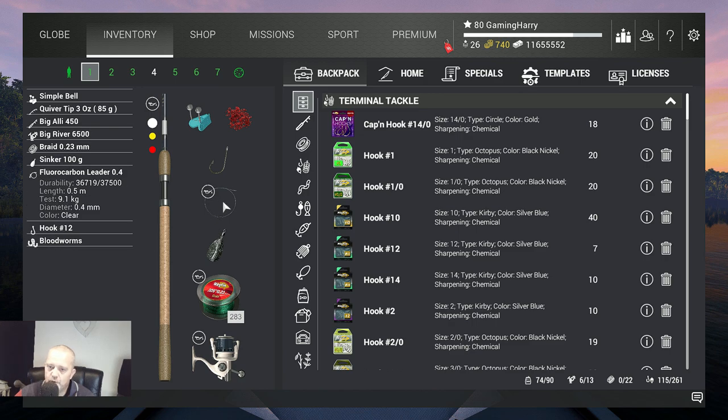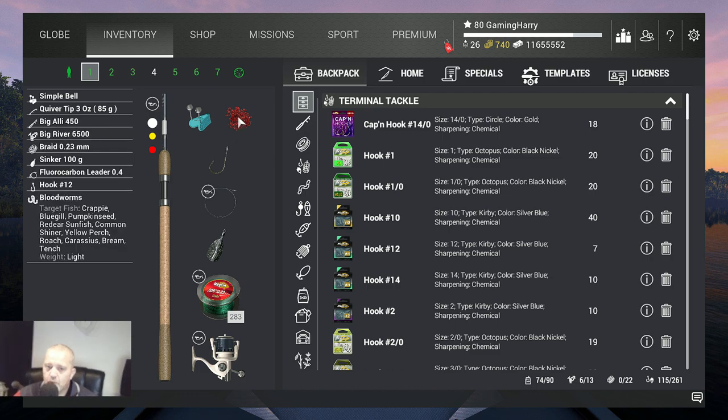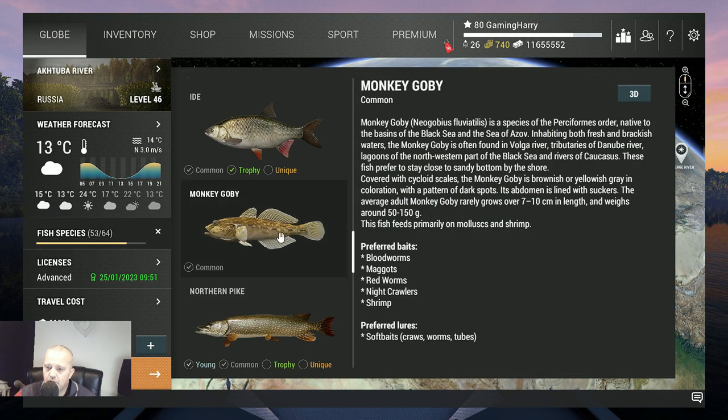Then I use a Fluorocarbon leader — do you need it? No, absolutely not. But I like Fluorocarbon leader because it's invisible underwater. When I compare it to real life, I think it's always good to use invisible stuff underwater because fish don't like to see lines. Then I use Hook 12 and Bloodworms — that's the bait I use. You can use a lot of different baits: Bloodworms, maggots, redworms, nightcrawlers, and shrimps. I catch them on Bloodworms and it works quite good.